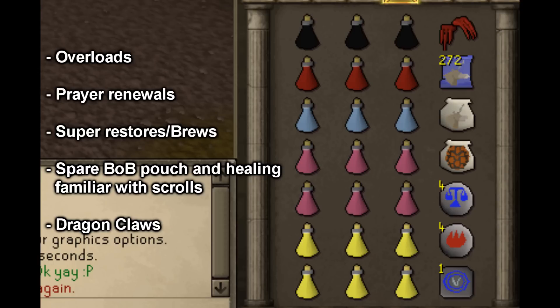Whatever amount of overloads you bring, bring prayer renewals — they're very helpful. You will probably need to change the amount of Super Restores you bring, as I'm using Penance. If you don't have Penance, then you will need to increase the amount of Super Restores you have, because you get smashed so much when you solo Bandos. The Penance will basically supplement all prayer needed, and basically the only reason I bring Super Restores is if I have to brew over twice. The teleports are just there to get there, but where the Law Runes, Fire Runes, and Varrock Teleport is, I will be supplementing them for Saradomin Brews.